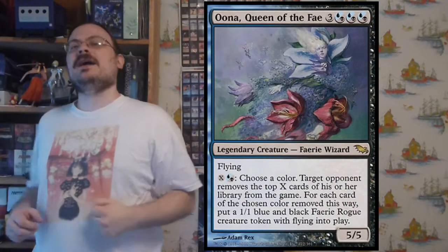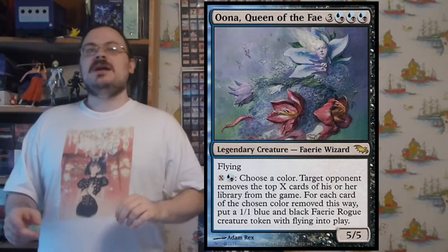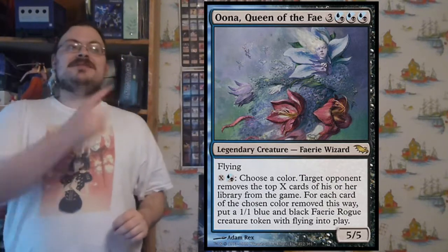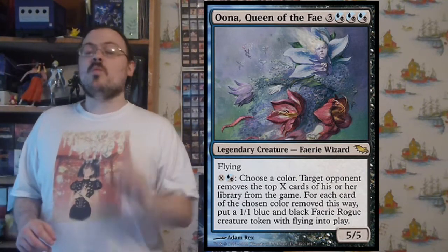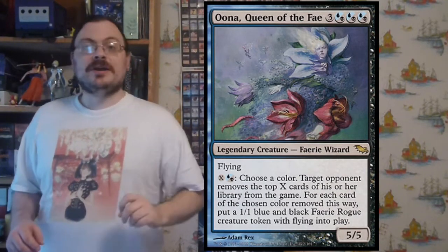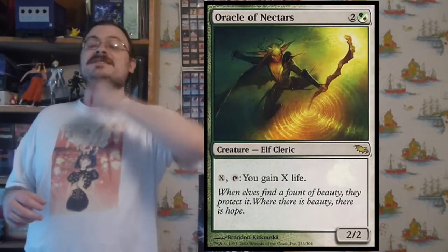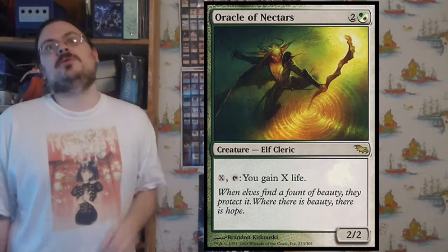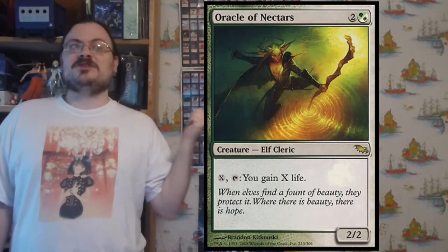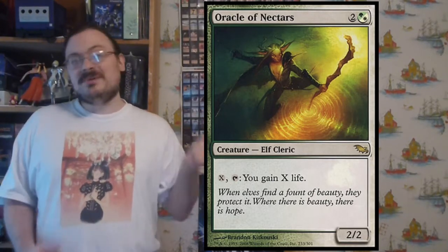Oona, Queen of the Fae is a 5/5 flyer: for X and hybrid blue or black mana, choose a color — target opponent puts the top X cards of their library into their graveyard, and for each card of the chosen color that goes in, you put a 1/1 blue-black fairy rogue token into play. Not only do you mill an opponent, you can get tokens too. Oracle of Nectars taps for X, gain X life — great in an elf or life gain deck, usable every turn. In some ways slightly better than Dawnglow Infusion since you can do it repeatedly.